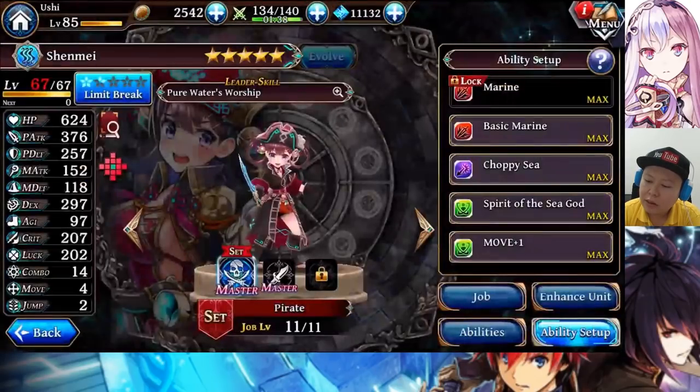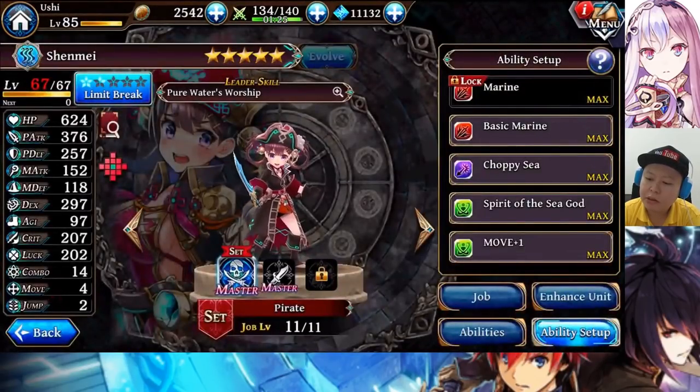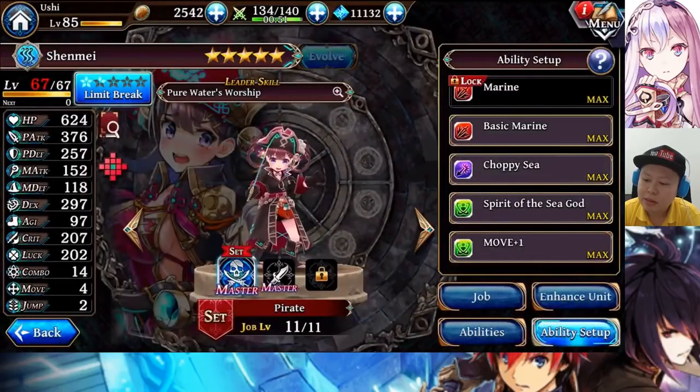Thanks to Move Plus One, she can now move four tiles. The jump is two. If you want to make her able to do a better jump, you can equip this, which gives her jump three, but it won't use the resistance. I prefer this one, especially for Arena. The reaction ability, Choppy C, will allow her to do counter damage — water magic counter when damage is received. So if the enemy has low magic defense and attacks her, she will be able to do decent magic damage.